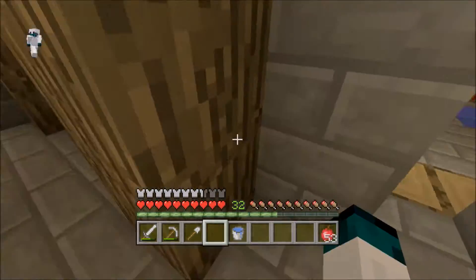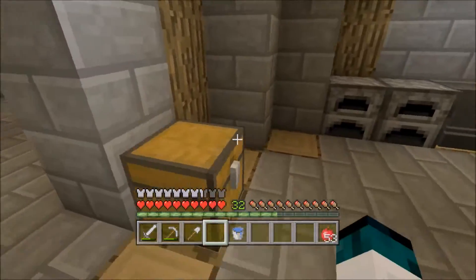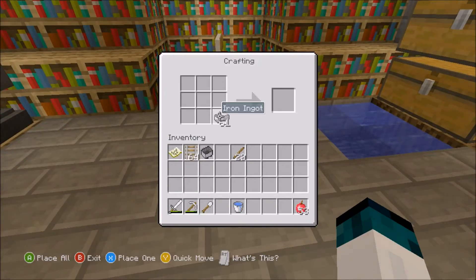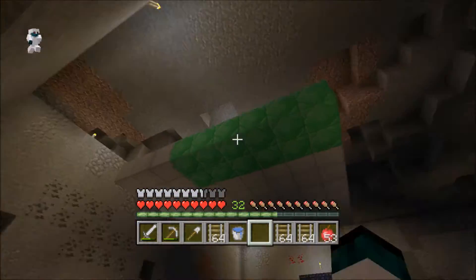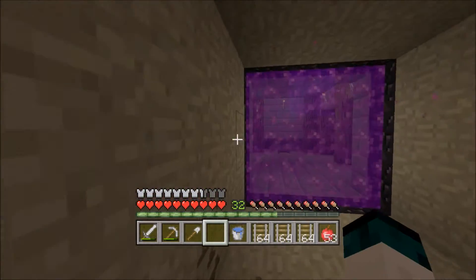For today's episode, the first thing I want to do is get a railway system going from this nether portal to the one back at our other base. I already have 64 rails in my inventory but I'll probably need around three stacks. I made all this iron from our beacon — I took some of the iron off and replaced it with emerald.